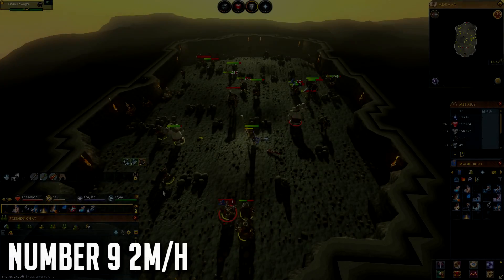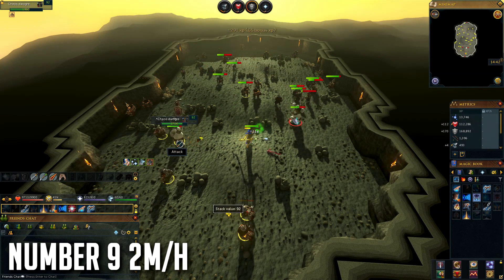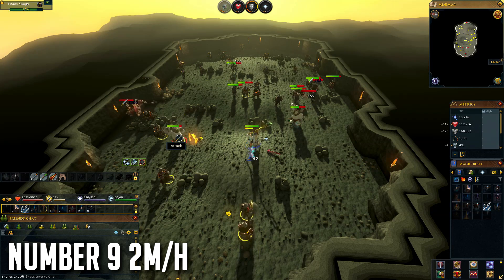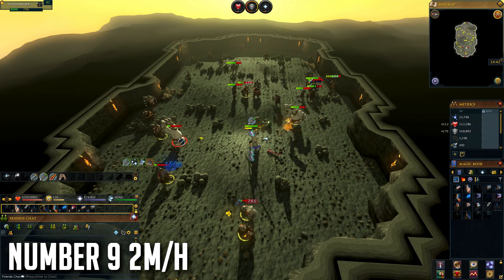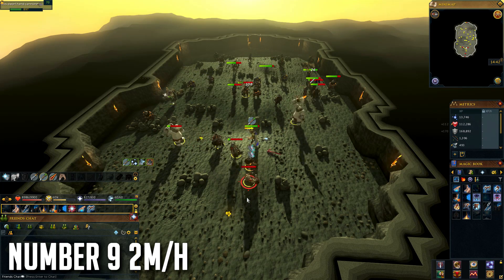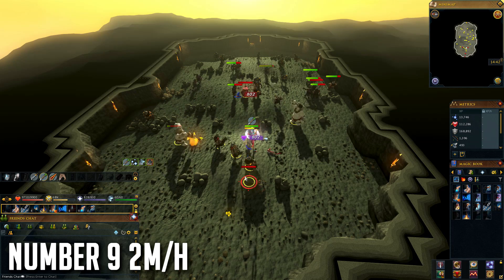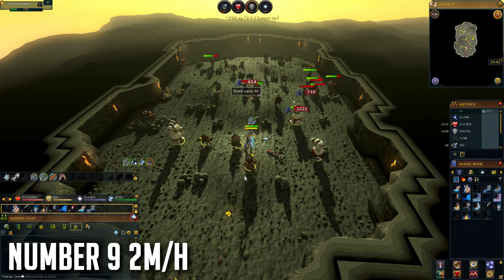Coming in at number 9 we have the Chaos Dwarf Battlefield being around 2 million GP per hour — I say that with caution because it can be lower or higher depending on your luck. It requires the Forgiveness of a Chaos Dwarf quest complete, which is an annoying quest, and the quest before that also takes quite some time, but once you have it done you can AFK yourself some money.